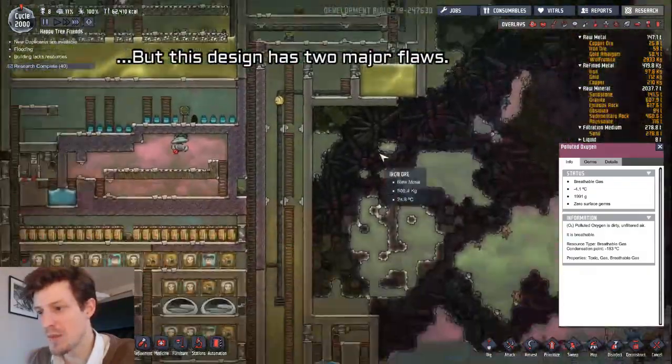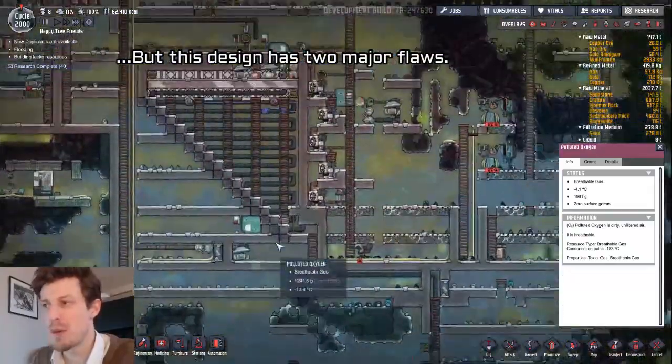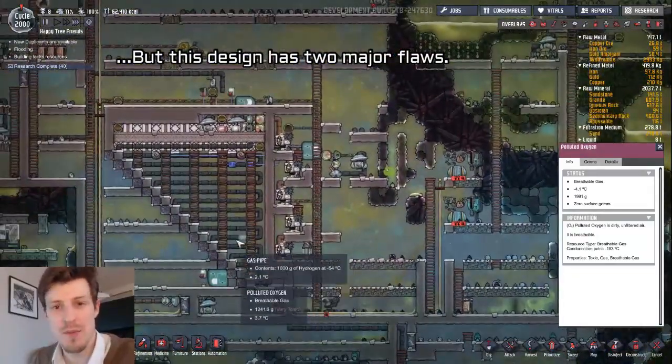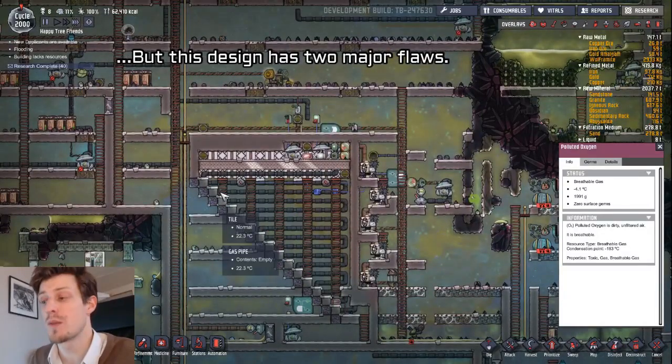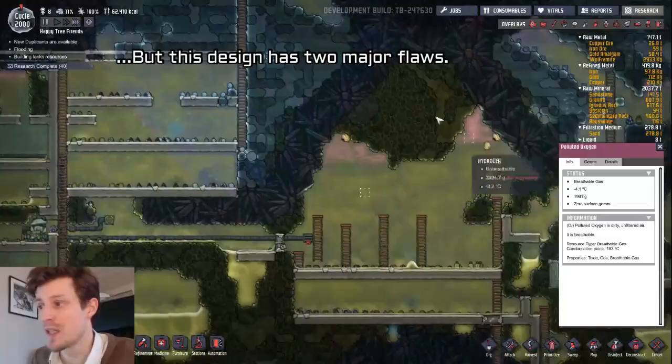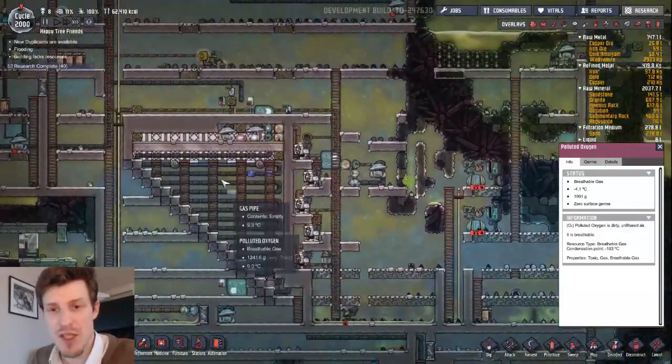I have a puff farm for my big base down here — they pump any polluted oxygen in here. The problem with puffs is that they eat the polluted oxygen. They don't clean it; they just eat it and produce slime from it. Which is of course very useful, and I plan to use these ones over here for that a bit later. But they don't clean the oxygen, and that's what we want to do.